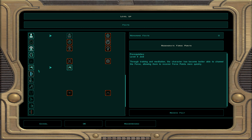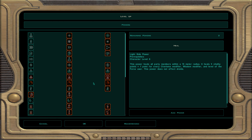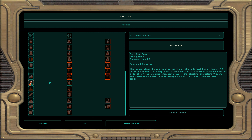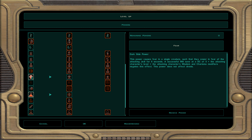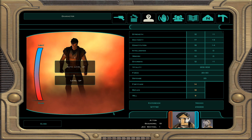We start with two force powers. First, drain life — a small self-heal of 1 to 4 hit points. Second, fear — this locks down a single organic target, cowering them so you can sneak attack. That's it for level 20.